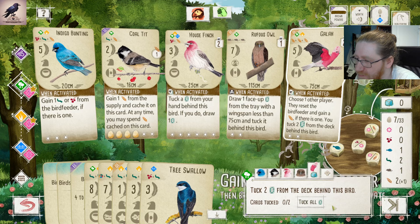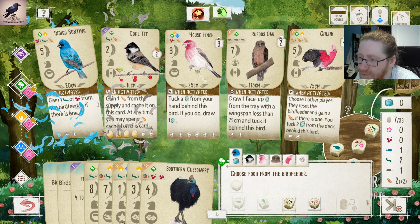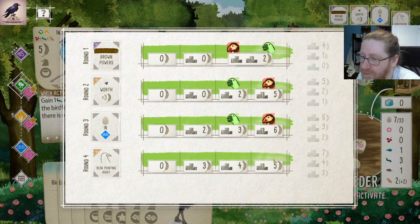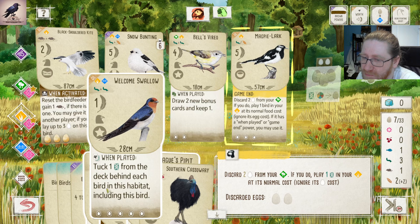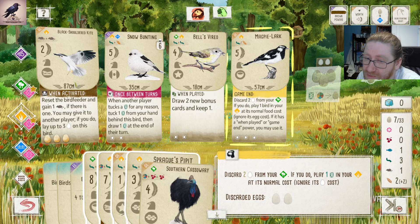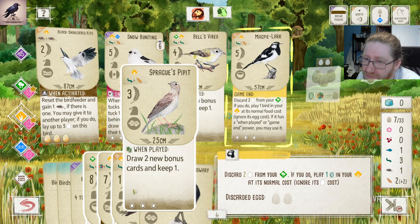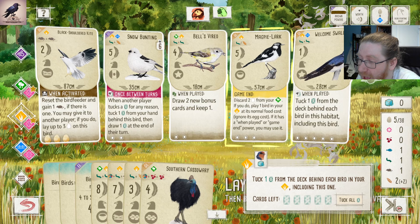Let me just get the points out of activating hand attacks here. Magpie Lark into Welcome Sparrow. Wait — let's double check. Welcome Sparrow gets three, four, five, six, seven, eight, nine — eleven points. Sprague's is five plus with our bonus card. It's decided — we are playing the Welcome Swallow. This bird's name refers to it heralding spring in southern Australia.